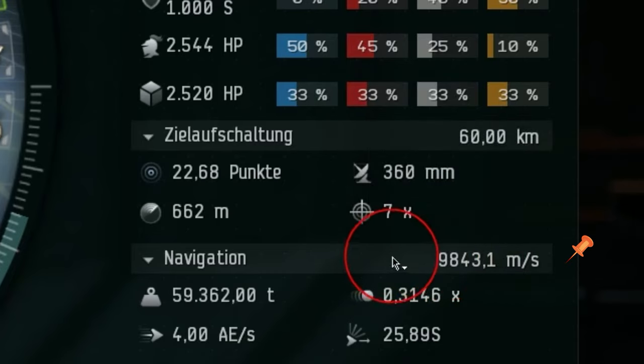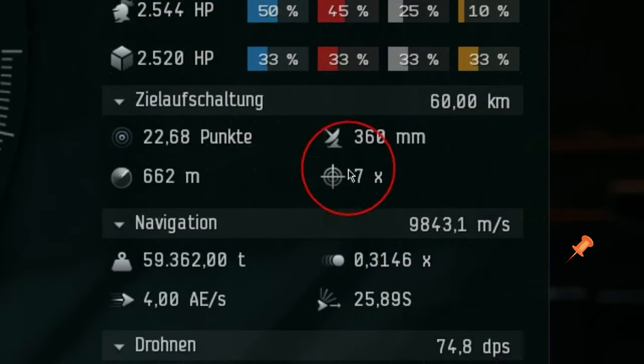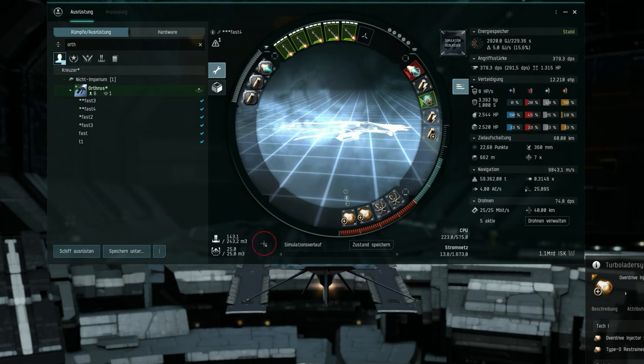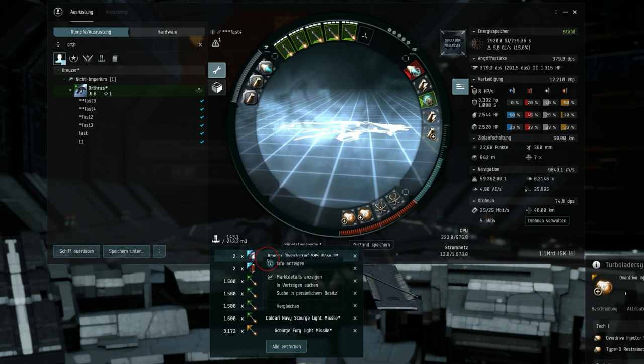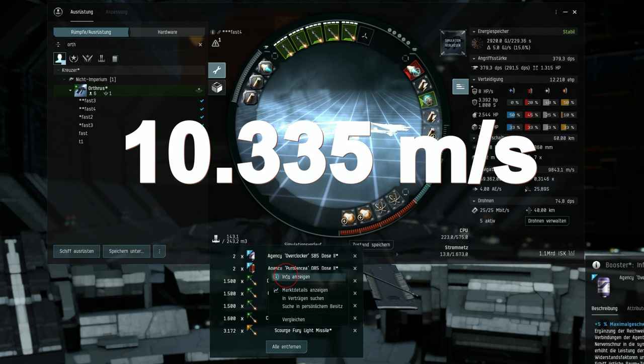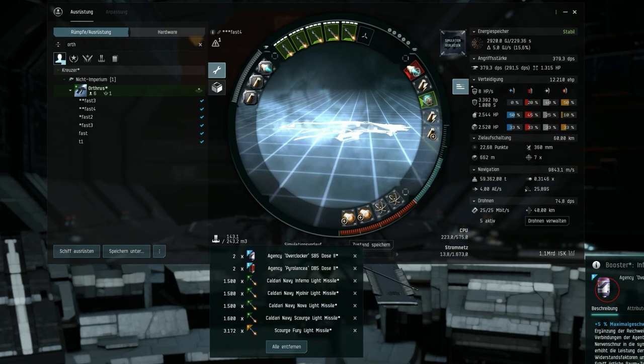That's incredibly fast, and the fitting remains cap stable, ensuring uninterrupted performance. Now, if you combine this with speed-enhancing drugs, your speed will receive an additional 5% boost, bringing this ship to an astonishing 10,335 velocity. It's truly a testament to the immense speed this configuration can achieve. The ship can be very hard to fly, but always fly what others don't fly.